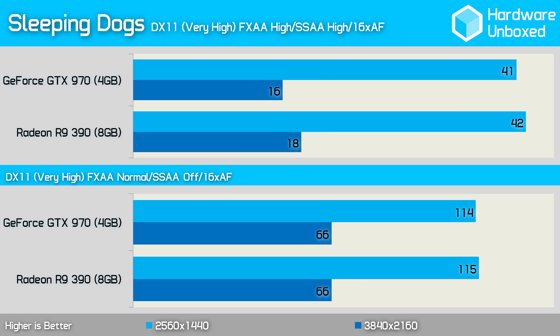Just 1 frame per second favored the 390 in Sleeping Dogs, as it averaged 42 frames per second opposed to 41 frames per second for the 970. Turning off SSAA and reducing the FXAA level to normal significantly boosted performance at 1440p, though the 1 frame per second performance margin remained.